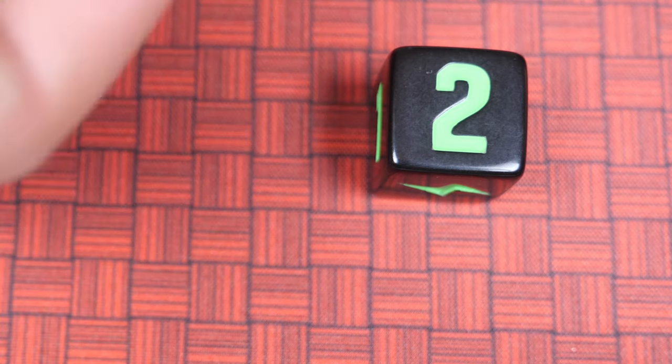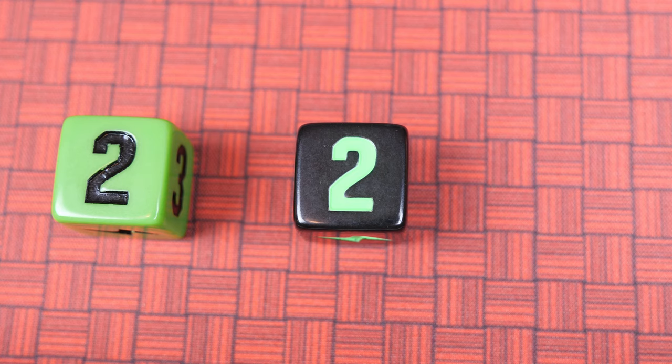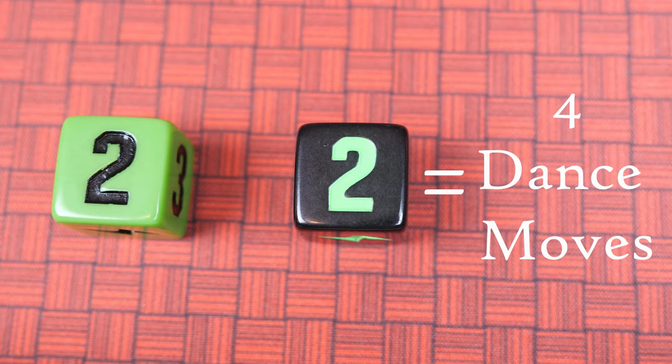Take a black die and roll it, while the player on your left acts as Cyber Kitty and rolls a green die. If you roll either a 1, 2, or 3, that's how many dance moves you'll get to perform. However, if Cyber Kitty's roll happens to match the number you rolled, it means she finds you kind of cute and doubles your dance move number.